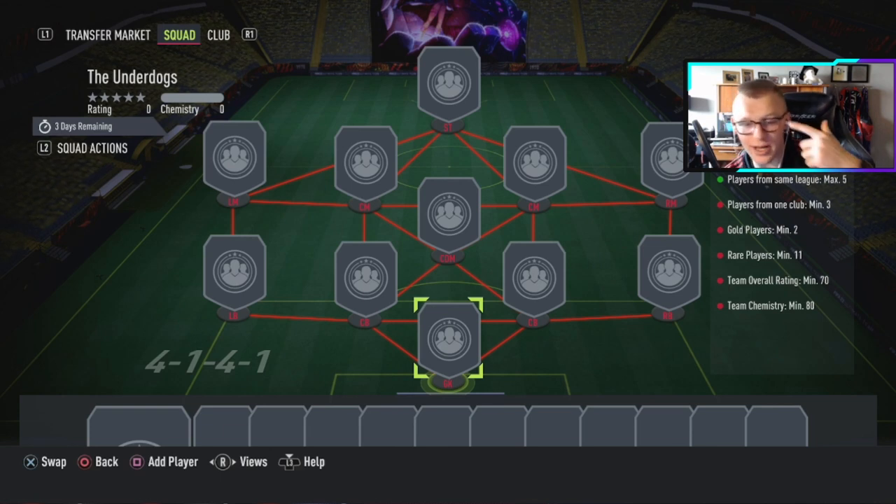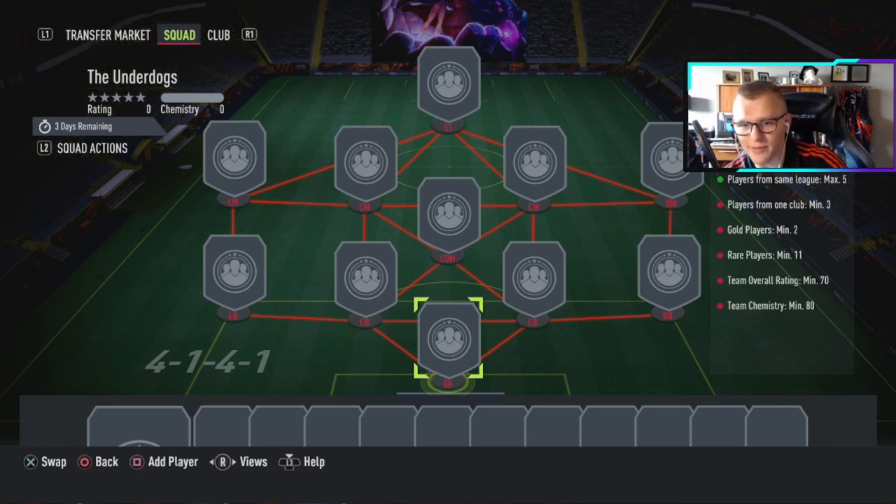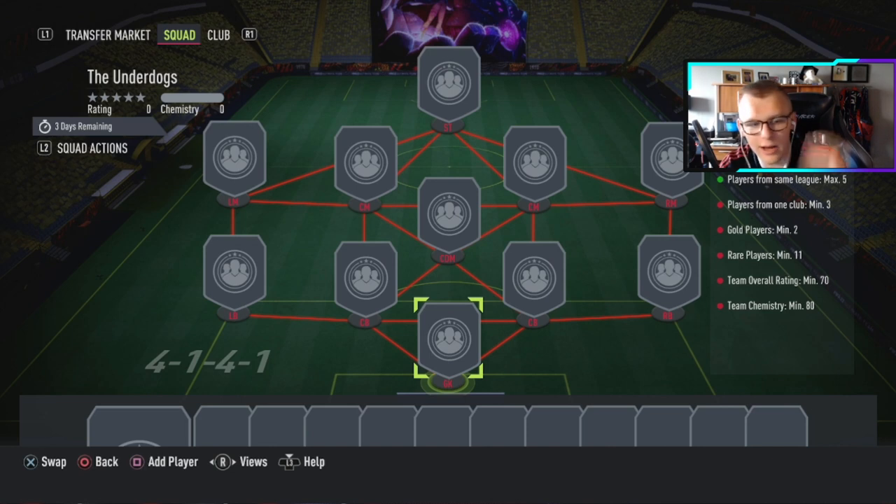Not everything will hold value — some nations will be better, some leagues. But essentially you have players from the same league max of five, players from one club minimum of three, gold players minimum of two, and you need 11 rares. Every single player has to be a rare, 70 rating quality, and chemistry needs to be 80. So you're going to be seeing a lot of the same nation, a lot of the same league, and a lot of people in direct positions.